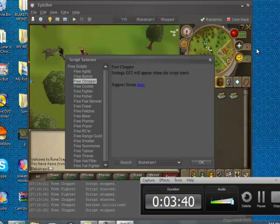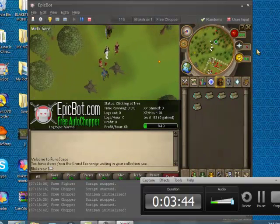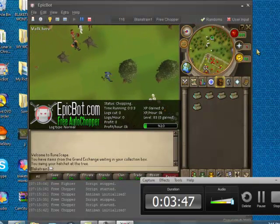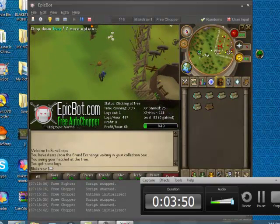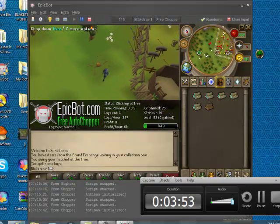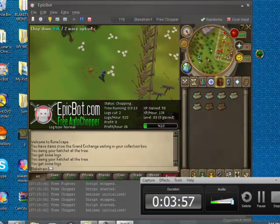I'll just do this real quick. There are more logs everywhere, and it'll just start cutting trees by itself. You can see it estimating the logs cut, how long it's taken, logs per hour, and a little bit showing your profit.